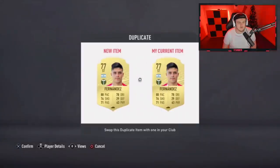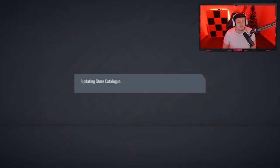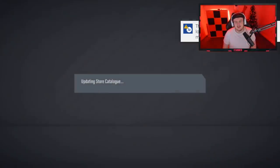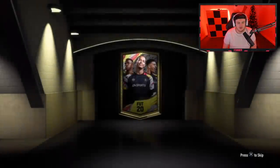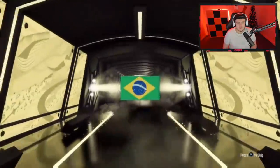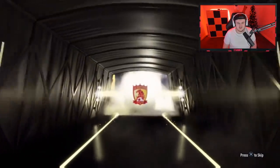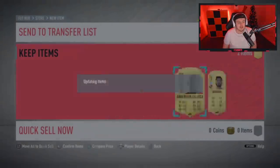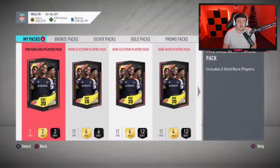We'll open up these packs and see if we can get anything good. We've got something here — no walkout, but it's going to be a board. Brazilian, Cam. Anderson Talisca — he's actually really OP this year, but not great value-wise, unfortunately. If you are looking for a really cheap, decent center mid CAM, I'd actually go for him — he's really, really good. Last two players pack, then we're going to get into the special packs.